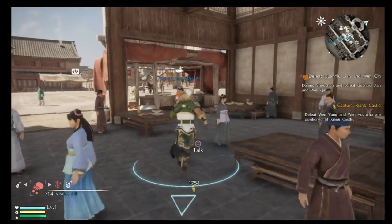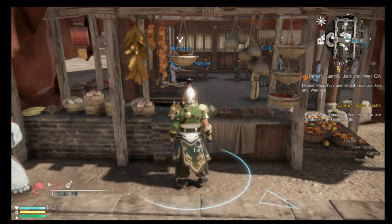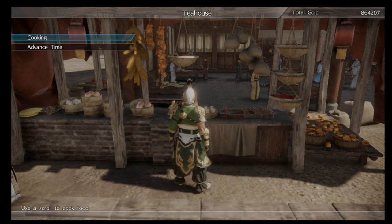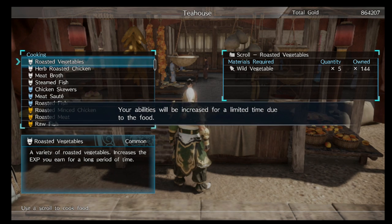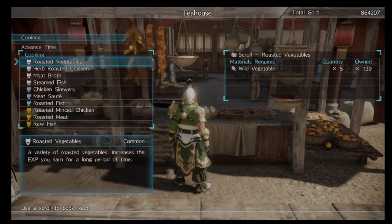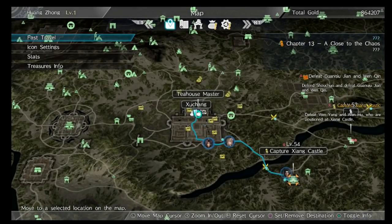Now for the Tea House Master — this is the one you really should pay attention to. The first cooking option is Roasted Vegetables, and if you look at the bottom it says a variety of roasted vegetables increases the experience you earn for a long period of time. So while we're doing the sniping, I would definitely recommend using that.